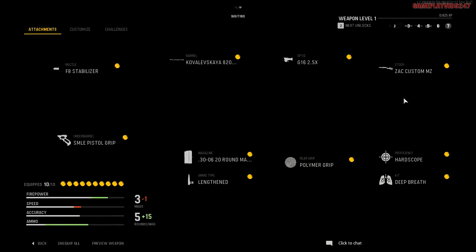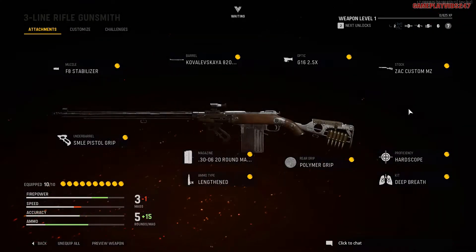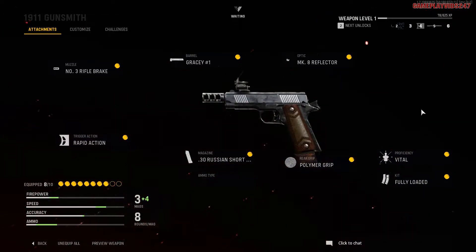Hey everyone, Vince here. We're back on Vanguard and I was toying around with a three-line rifle class. Here it is at the moment — pause the video so you can actually get the attachments. I will be showing my sidearm, perks, and equipment, not that it really matters too much because this video is based on the three-line rifle.